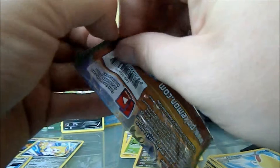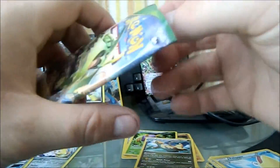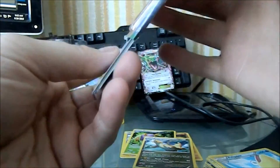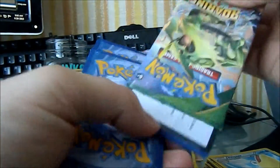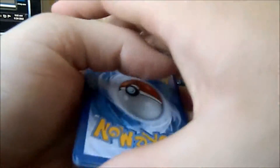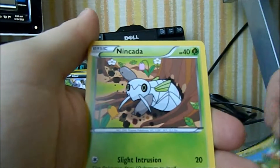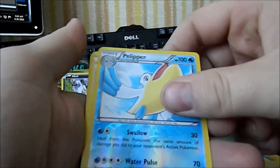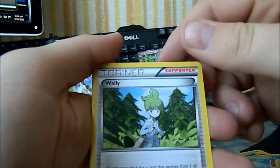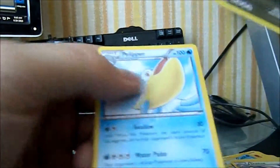This is it — this is the Rayquaza pack. Let's make this happen — come on, Rayquaza EX! Another perfect opening. Alright, Swablu, Whismur, Shedinja, Shedinja, Binnacle, reverse holo Pelipper — this is the second time I pulled that — Pidove, Dustox, and a Dragonite holo foil! That's the second Pelipper we got but yeah — wow, that's a cool looking card right there.